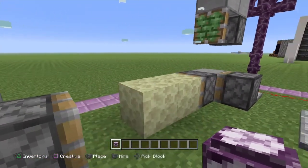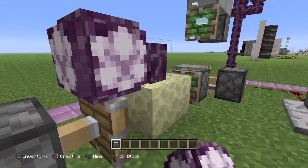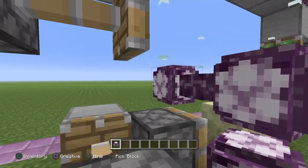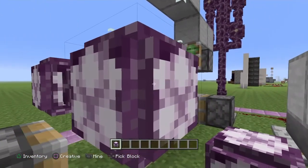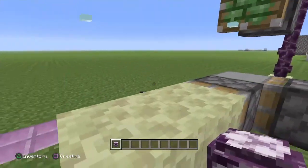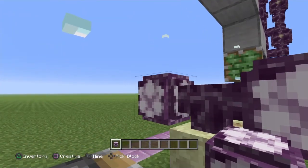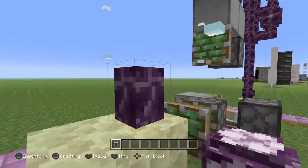But if we come right here to the center — and you want to stand off kind of diagonally to this center block here — and just place it. As you see, it grows almost instantly, and you can harvest your flowers, and go ahead and break the plant to get your fruit. Plant a new one, and instant growth. As soon as you plant it, instant growth.